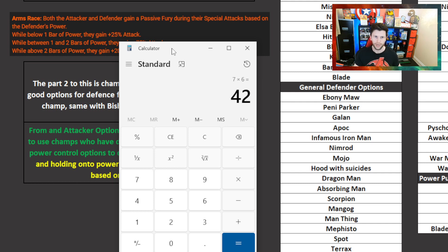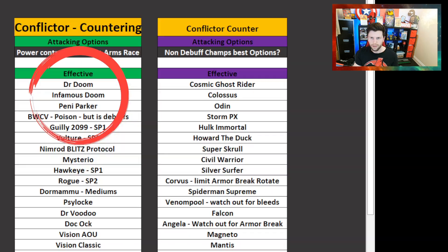Consider power control options, or champions less likely to trigger debuffs - those could be good counters for Conflictor. If you get hit by Arms Race with the enemy champion at three bars of power, it's not going to be great. The best thing you can do is suppress that power or take it for yourself. If you've got Doctor Doom, play into the Arms Race node - build up to an SP3 but keep the power on you. Champions that build power very quickly, like Vision Arcus, Purgatory, and Sorcerer Supreme, are strong options - either power controlling or keeping power on you to damage the enemy as much as possible.